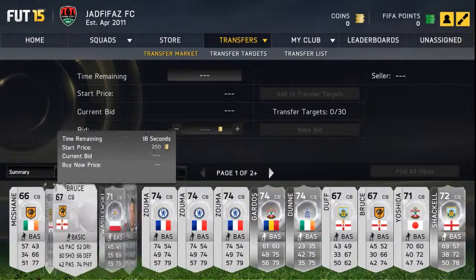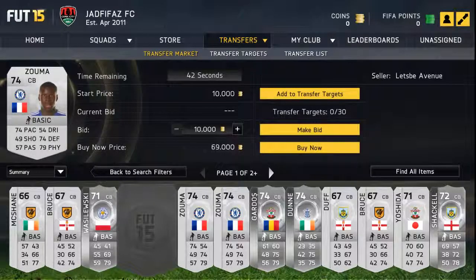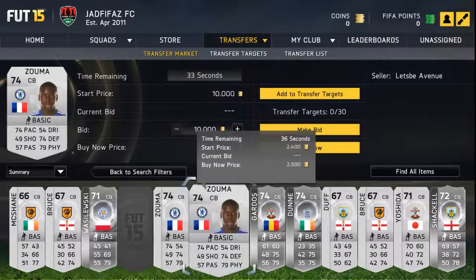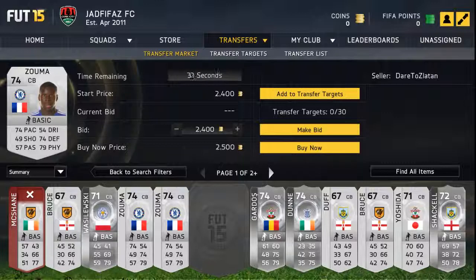Let's have a look at some centre backs here. Kurt Zouma, very popular centre back last year — he looks absolutely incredible again this year. Non-rare silver, 74 pace, 74 defending, 79 physical. At the moment he's got a 10,000 bid on him, but I'm sure he'll be going for a lot less than that. You can see here, 2.5k.